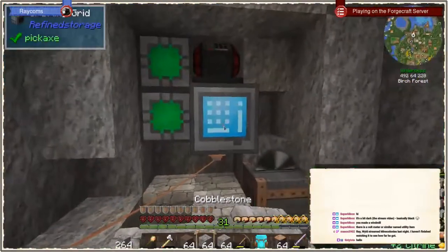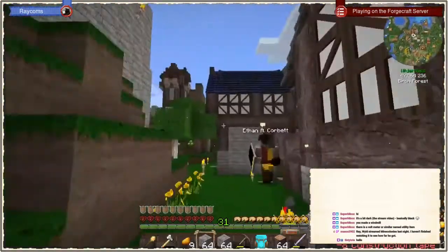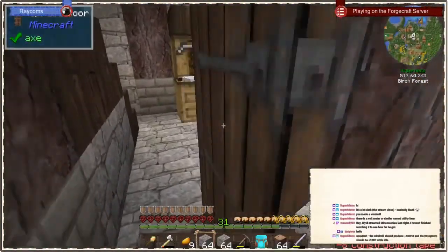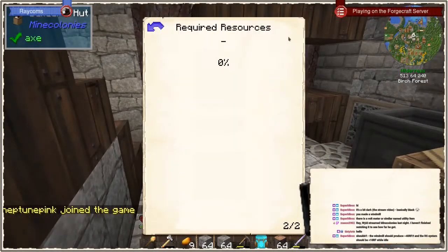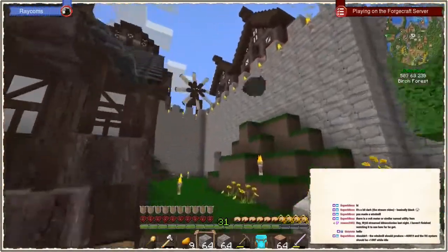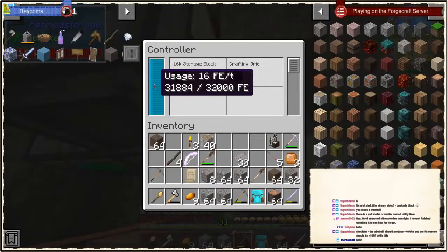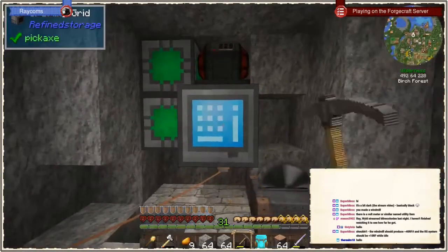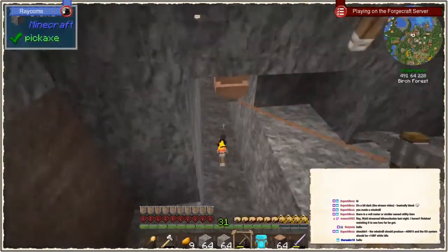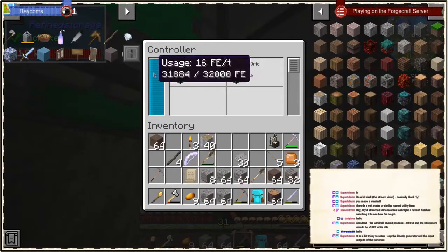Let me just dump those two here — oh no, my potatoes! We got a lot of things set up and finished building in between. I'm kind of confused about it too. I'm not sure how good the windmill is, but it should be more than enough for this RF system that is currently consuming 16 RF/t. So that should be way more than enough. I still don't know what I did wrong — maybe this doesn't work like this, maybe it doesn't pull energy into it.